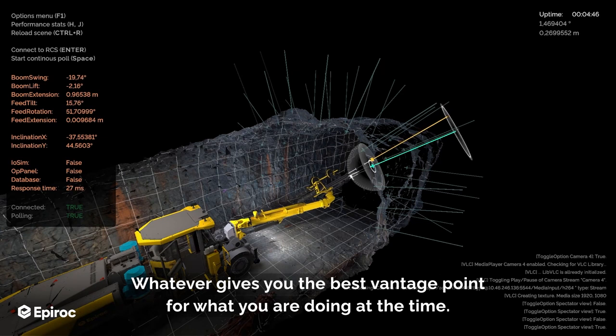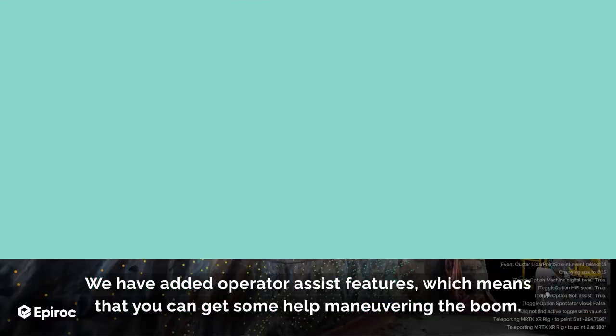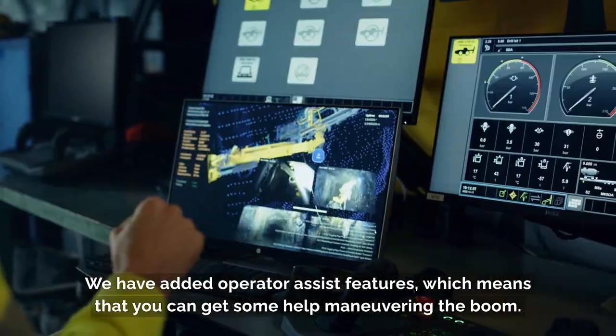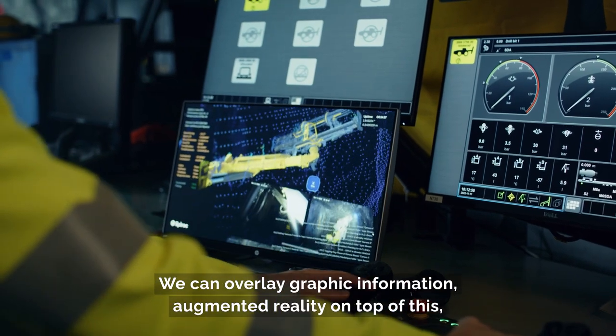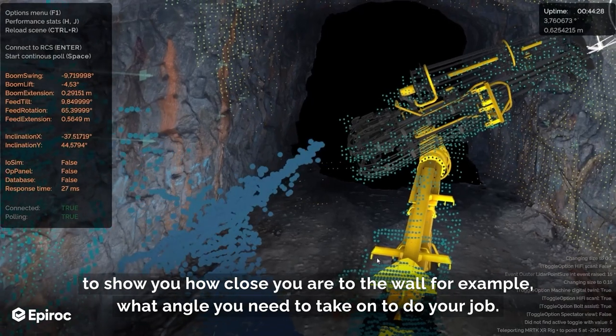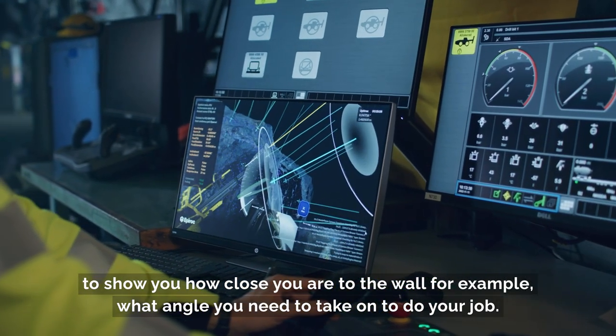Whatever gives you the best vantage point for what you're doing at the time. We have added operator assist features, which means you can get help maneuvering the boom. We can overlay graphical information — augmented reality — on top of this to show you how close you are to the wall and what angle you need to take to do your job.